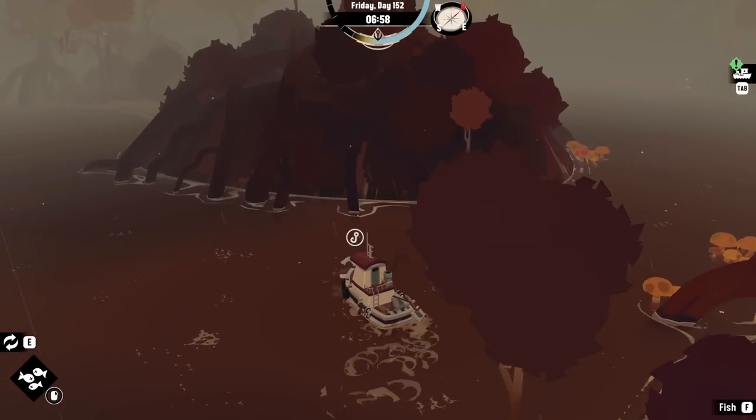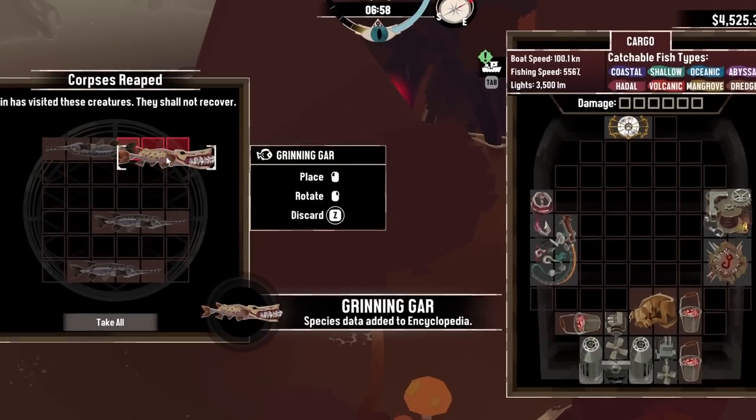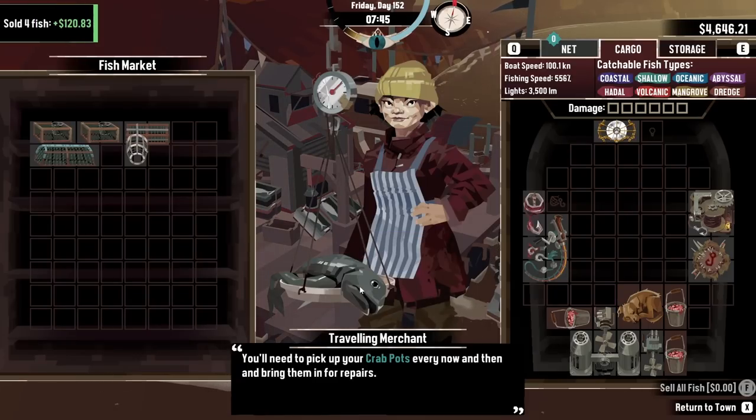Now that our atrophy is full again, we just find the gars and find the new one — a grinning gar! What is with all these new aberrations and teeth? If there's one thing a fish should not have, it's teeth. That is a $40 grin right there.